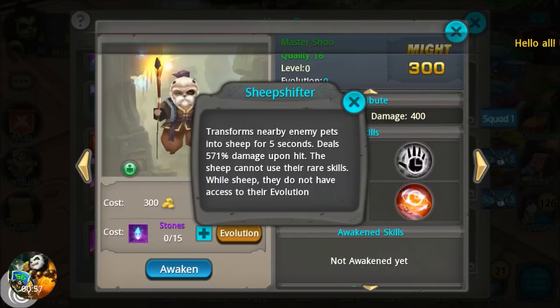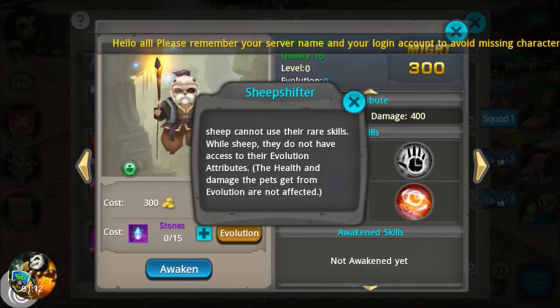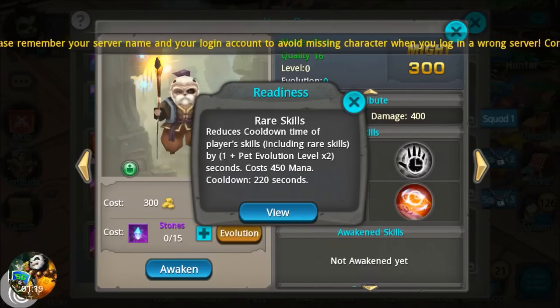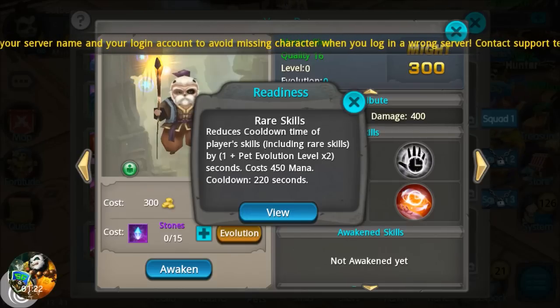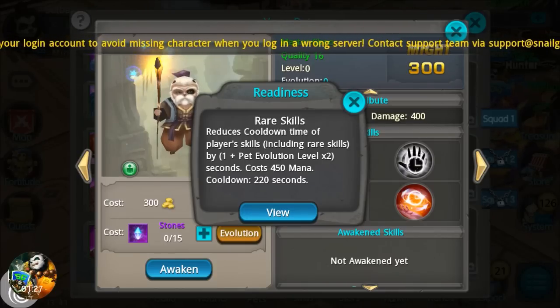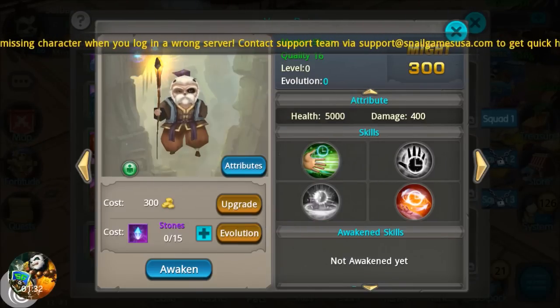The third ability: Sheep Shifter — transforms nearby enemy pets into sheep for five seconds, deals 571 damage upon hit. The sheep cannot use their rare skills while sheep, and they do not have access to their evolution attributes, meaning health and damage from evolution are not affected. The rare skill is Readiness — reduces cooldown time of player skills including rare skills by one plus the pet's evolution level times two, costs 450 mana, cooldown of 220 seconds.